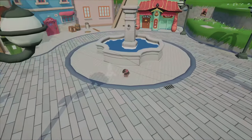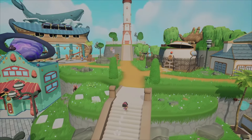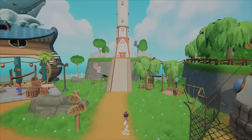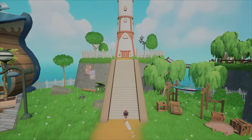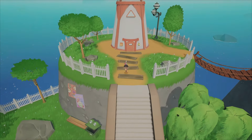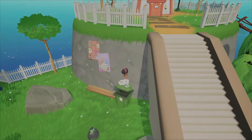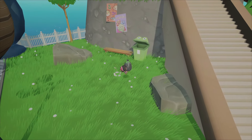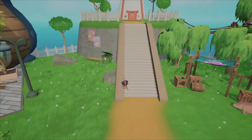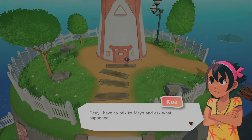I explore the town a bit. I think I need to go to the lighthouse first to see what's up. Oh, that's cute — they put eyes on the garbage bag to make it look like a frog.